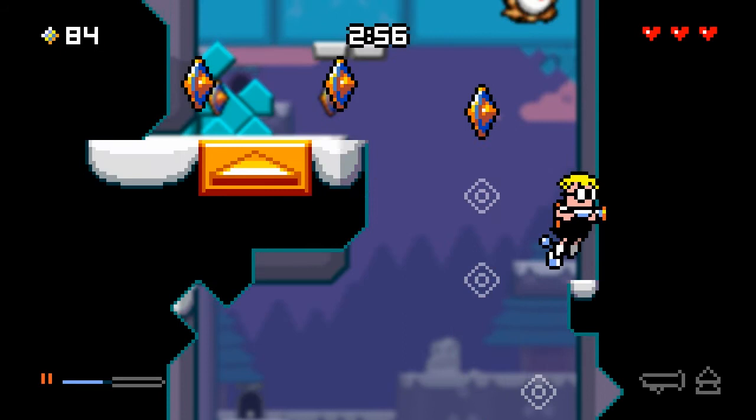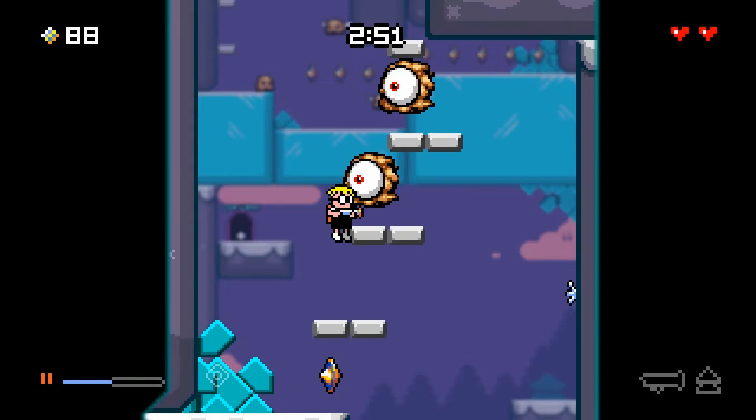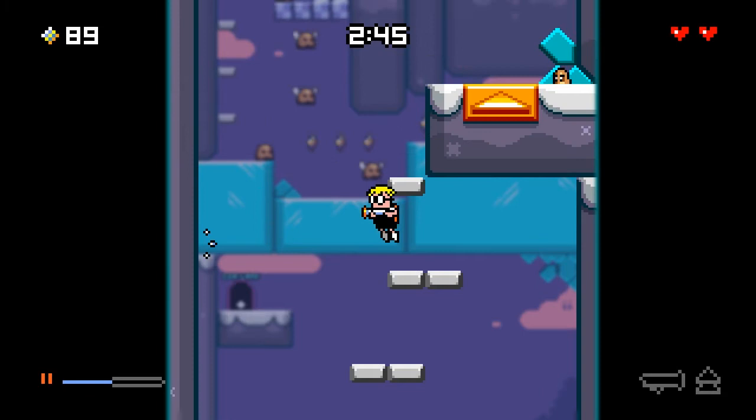That's when I first showed it off to the press and Nintendo, and that's all we had — just those three levels. But at that time, it didn't have ice, weirdly enough. So all of this stuff was just solid ground.